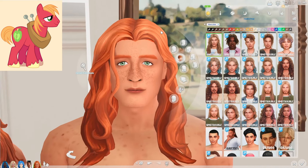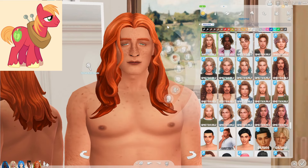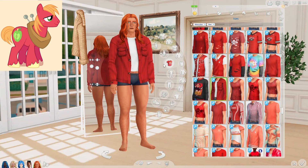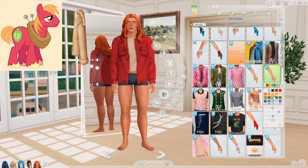Let's give him a few stretch marks, some leg hair and some arm hair. Big Mac has some long hair — I will be going with this one right here, I really like how it looks on him. For his top, I obviously want it to be red, but I really like this — it gives me kind of farm boy vibes. We can even change the color on the inside. I think going with the green would be a good option because his cutie mark is a green apple.